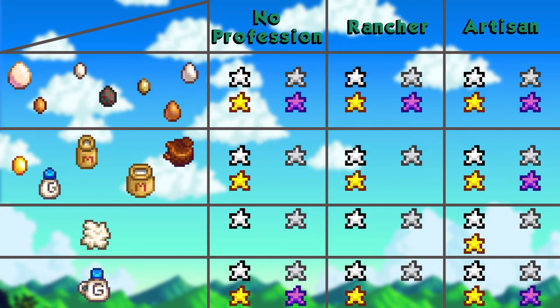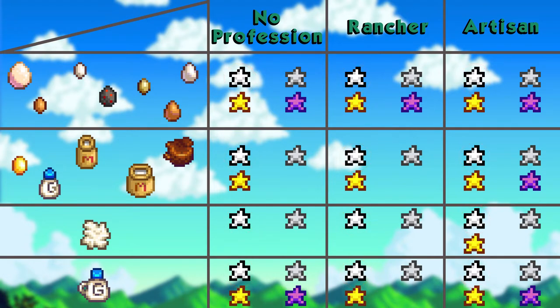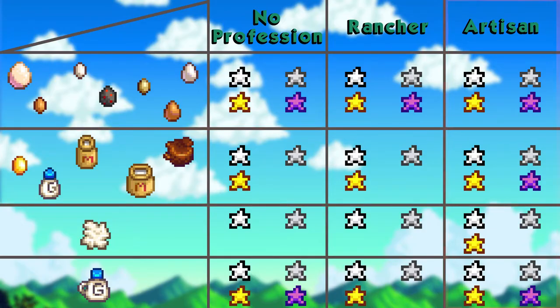The stars represent the quality of the item, with the white and black one representing normal quality. If a star is inside one of those boxes, it means you should process items of that quality. For example, if you want to know when to process your small goat milk — it's on the second tier. If you don't have any profession that changes the price of animal goods (the Rancher profession), you shouldn't process the iridium quality version of your small goat milk. But you should turn normal, silver, and gold quality goat milk into cheese. If you do have the Artisan profession, you should process every quality of small goat milk.